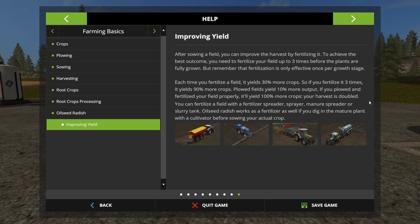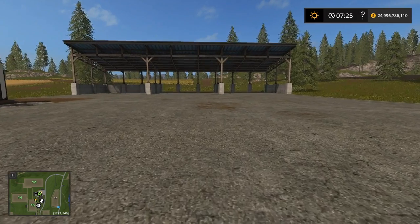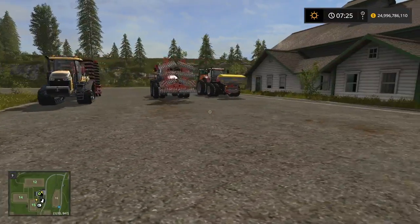It is definitely a very important aspect of the game — you need to be very aware of it. That's a quick and broad explanation of the system. You can fertilize your field with a spreader, sprayer, the manure spreader, slurry tank, and oilseed radish will work as fertilizer as well. There's a lot of different equipment in the game you can use to fertilize your fields.